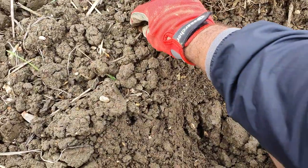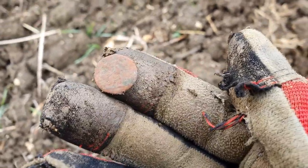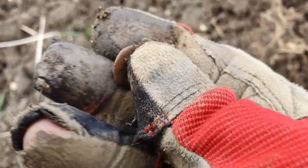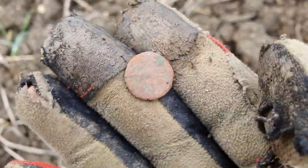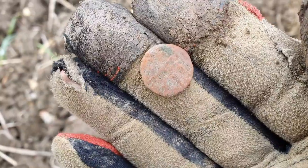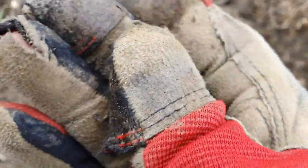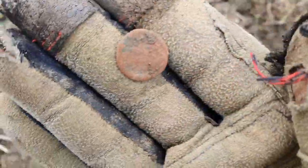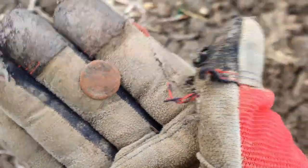I think I've got another one guys. It's confused me at first because it's not green, but I'm pretty sure that's another little Roman. I don't know why it's a different colour to everything else, but I think we can see something on that side — just a tiny little bit of detail. I'm pretty sure that's another Roman. It's cool, we're back on it. Let's see how many more we can squeeze out before we go home.